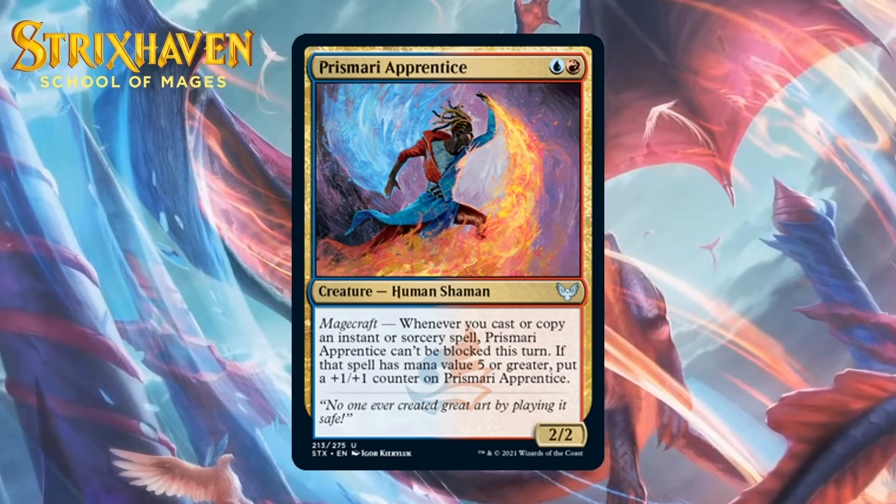Next up, it's Prismari Apprentice, which costs a blue and a red for a 2-2 Human Shaman at uncommon. It's got magecraft — it can't be blocked, and if the spell had a mana value of 5 or greater, you get a +1/+1 counter on Prismari Apprentice. Being unblockable any time a spell is cast is already a pretty good card, and the fact it gains counters when you cast big spells makes this a nice signpost common for blue-red. Keep in mind you're not going to get that counter more than a couple of times, which is still really good, but don't expect this to get huge. I'm giving this a B-.